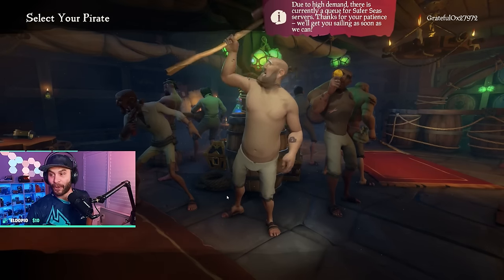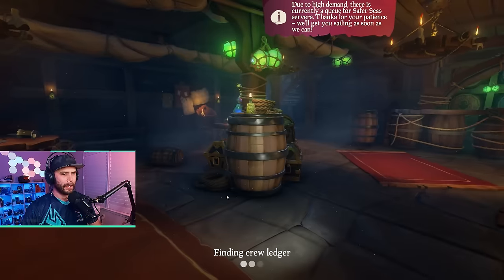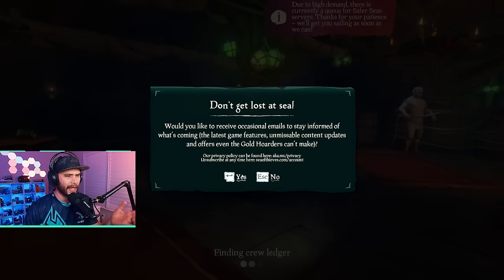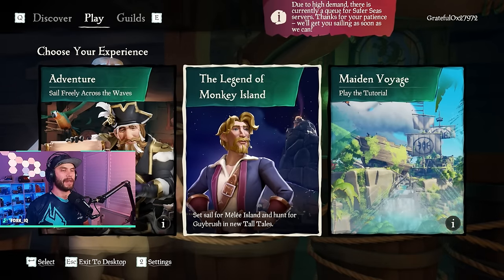Once you find your pirate you're going to select them and set sail for the first time. After you create your pirate it will prompt you with some options you can opt in to — in this case I'm going to hit no. Now we're in the main menu.